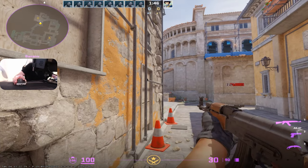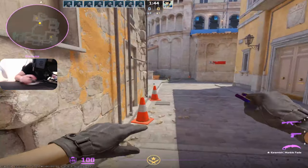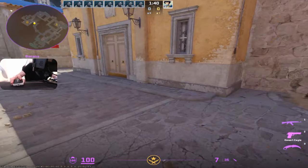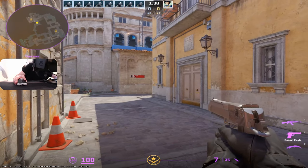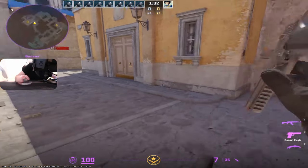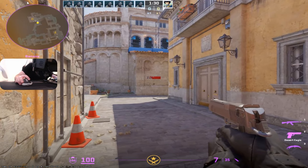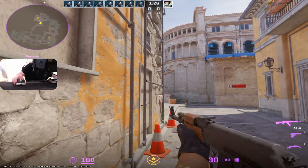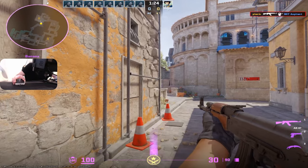Generally you want to peek B angles while being stuck to this wall. Obviously this first coffins angle you can peek from here, but then you want to move towards that wall. The reason for that is you're less visible to CT, and if the CT guy wants to peek out and kill you, he needs to peek out quite wide and your teammates can refrag you pretty easily.